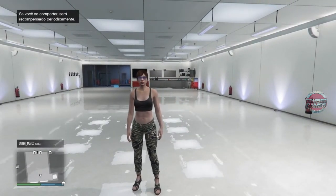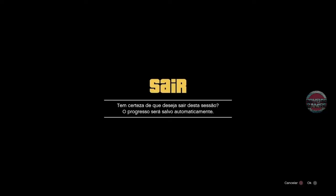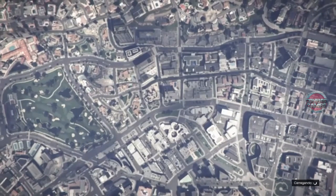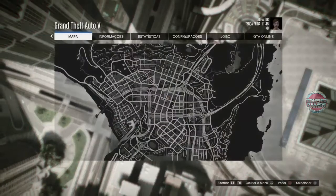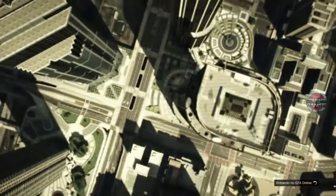Antes, a gente chegava com a personagem feminina, já apertava o option e ia logo em Trocar Personagem. Agora não é mais assim — essa parte aqui que mudou. Agora a gente vai para o criador para driblar o hotfix que a Rockstar colocou. Beleza, agora sim — a gente aperta o option, GTA Online, e vamos em Escolher Personagem. Topzera, show de bola!